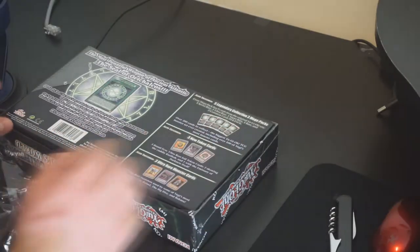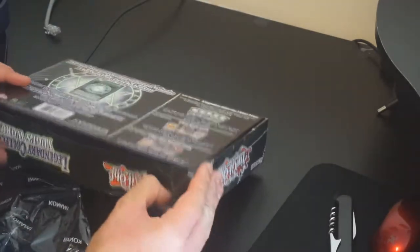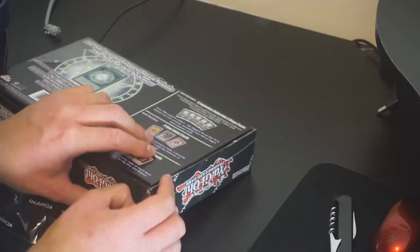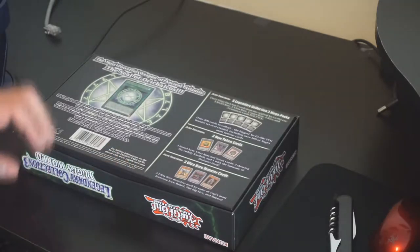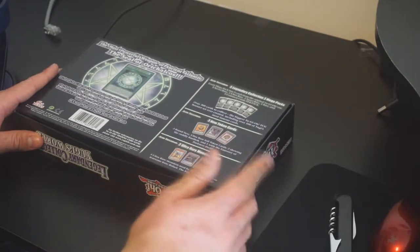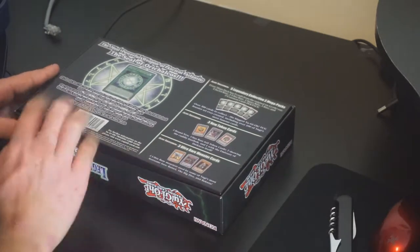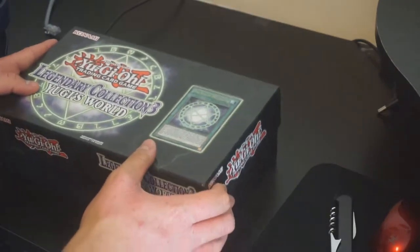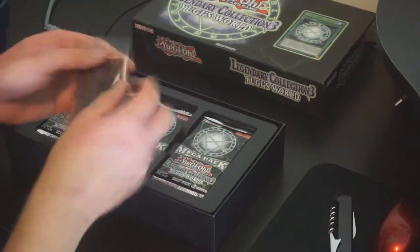Nine cards per pack: you get a Secret, an Ultra, a Super, and a Rare, and then five extra Commons per pack. You also get three Token cards in here, which I already own two of — the Karibos and some type of monster. The Emissary of Darkness itself and three Ultra Rare monster cards including Dark Necrofear, which is kind of cool. This is just the promo pack right here.